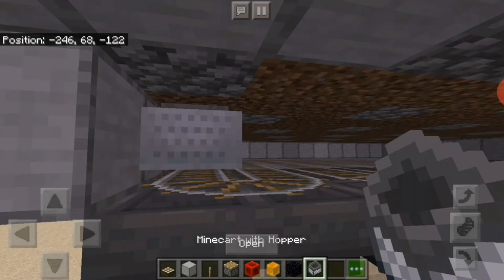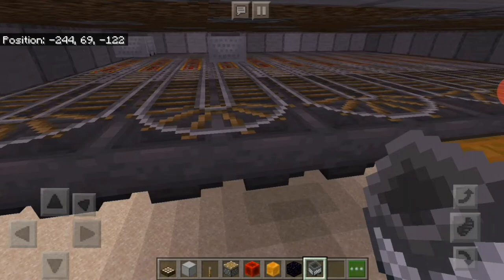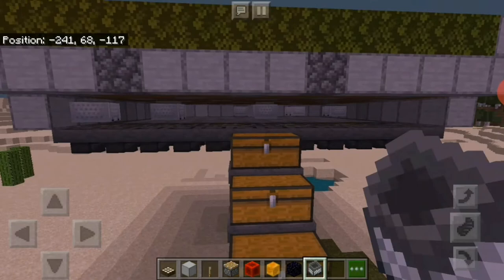Now we need some hopper minecarts. Here's a trick: just place two of them, then destroy one — now they're pushing each other. The item collection is now working, and any sugarcane that grows here will be collected.